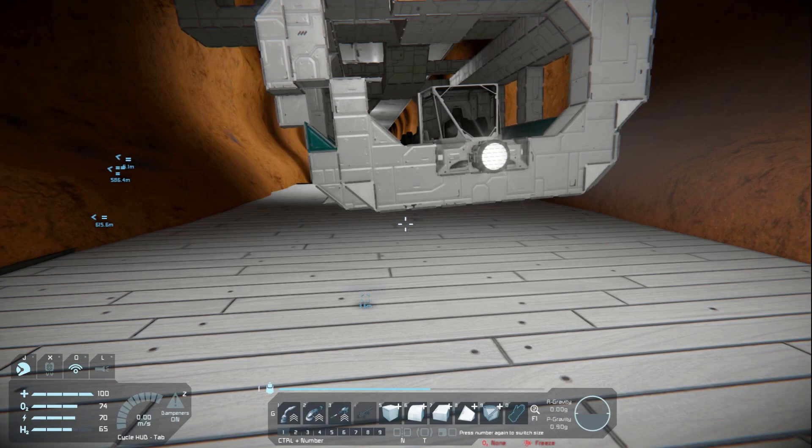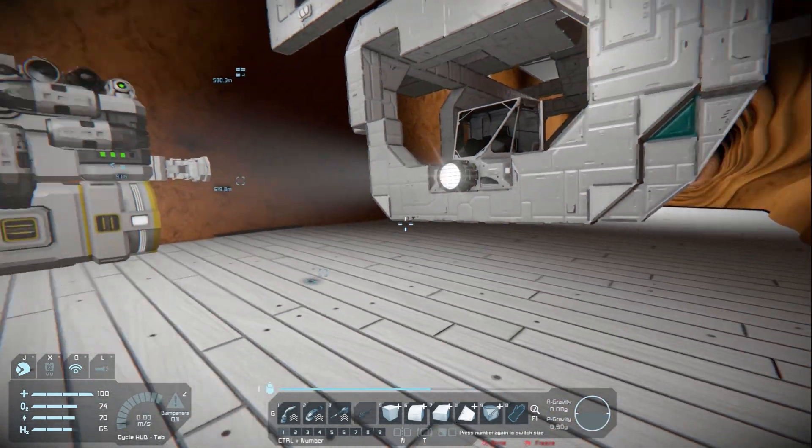What is up guys? My name is Andrew and welcome back to Space Engineers. This is episode number 18 and we're gonna do some digging today because we're making this hangar and it's gonna be awesome.